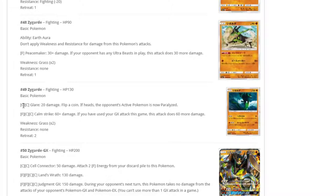The other Zygarde — for Double Colorless does 20 damage, flip a coin — if heads the opponent's active is Paralyzed. For Fighting-DCE, 60 plus damage — if you've used your GX attack it does 60 more, so 120. Nothing crazy on the damage output, you're weak to Grass, you have 130 HP. I can't think of one situation where I'd rather have Zygarde over Watch and Learn or Pseudo Voodoo.